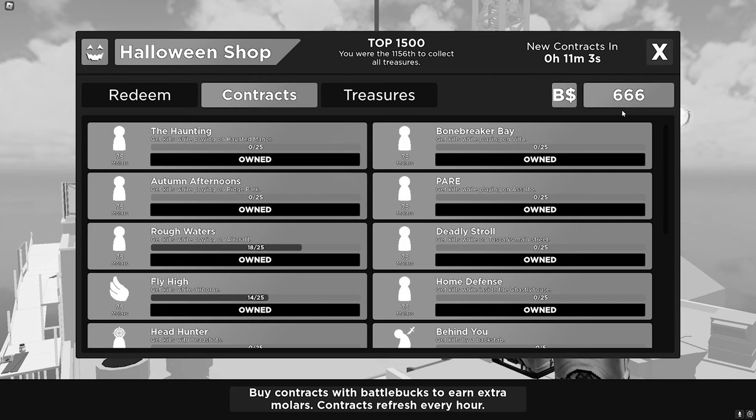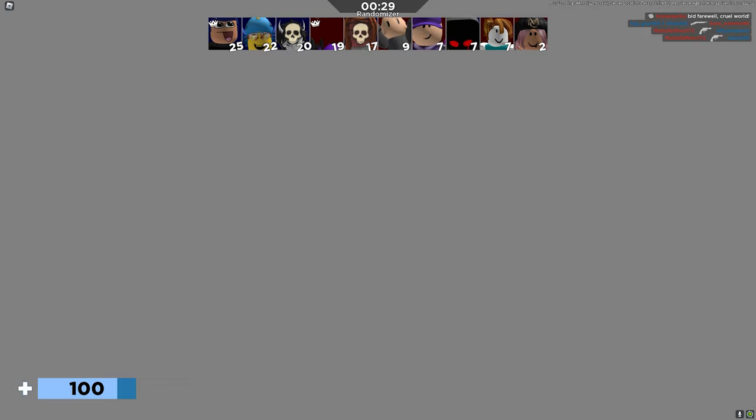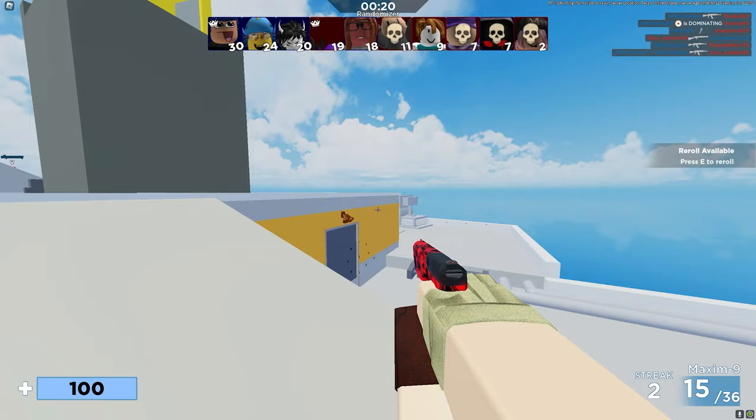To get all of the items using only contracts, you would need around 360,000 battle books. Now that is a considerably large amount. The contracts are only here just to help you out. The main way you will actually get these molars is by getting kills and headshot kills. So if I load into this randomiser game quickly and we try and get some headshot kills - okay, that was not a headshot. There we go, we've got a headshot kill.